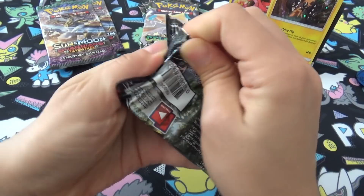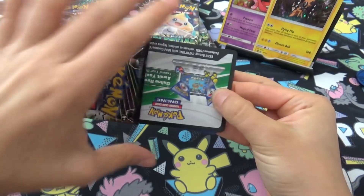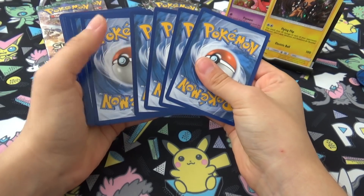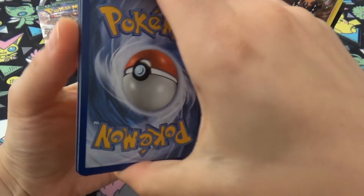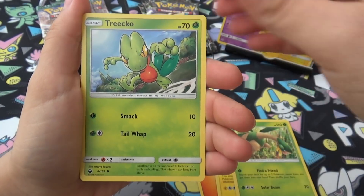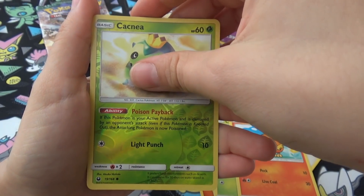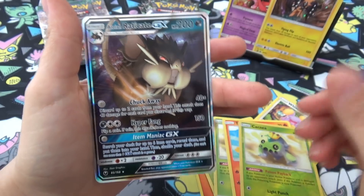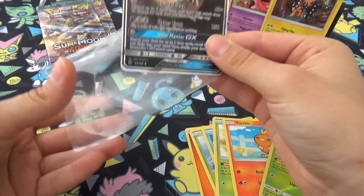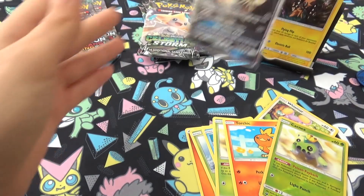Starting with Celestial Storm, saving the Guardians Rising disappointment until the end. First pack: Hustlebelt, Oricorio, Tropius, Luvdisc, Cacnea, Whismur, Torchic, a Reverse Cacnea, and an Alolan Raticate. That's pretty cool. One hit — not bad so far.